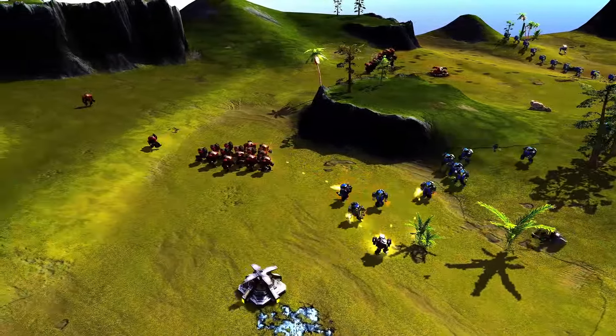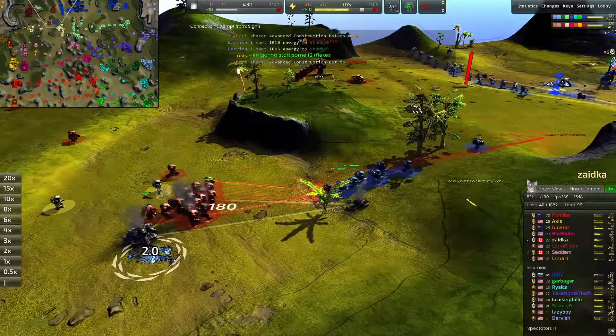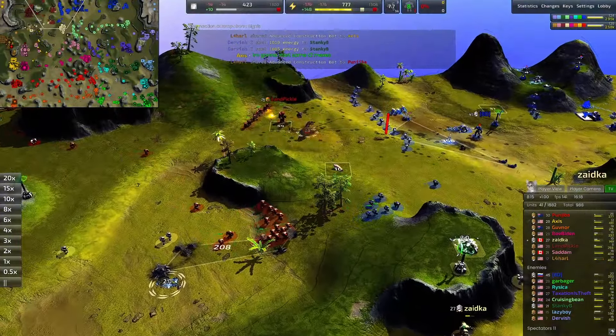Grunt vs. Pawn battle going on here — battle for the ages. A Mex is going down for Zika due to Smiley's pawns, who will be beating a hasty retreat as they're now outgunned by grunts. They have made some changes though — pawns are now faster than grunts with lower range, so they can kind of dive in and out. In any prolonged conflict grunts are a little more forgiving.